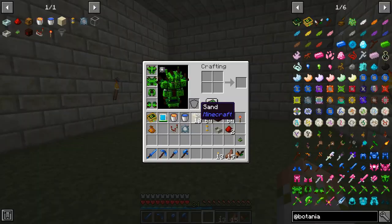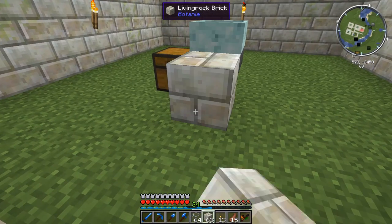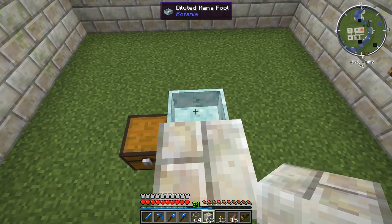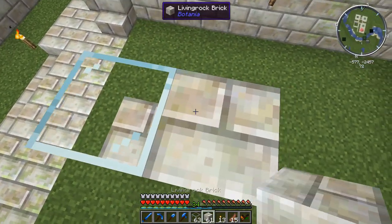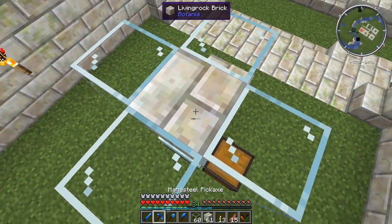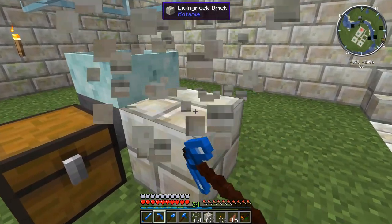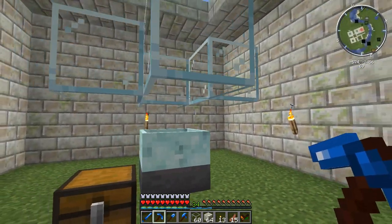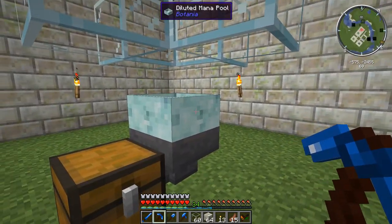Next we're going to grab out our glass and some miscellaneous blocks to build with. One level above the diluted mana pool, we're going to put down glass completely encasing the center block above it — just a little glass tunnel leading down to the mana pool — and this is basically going to funnel items down right into the mana pool.